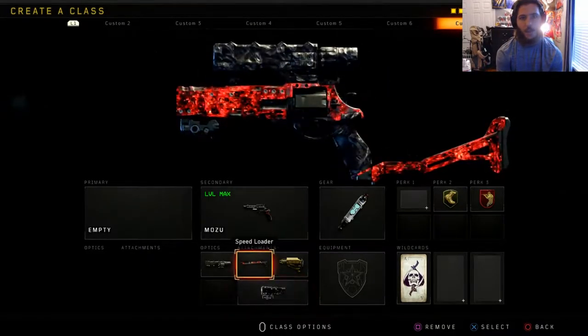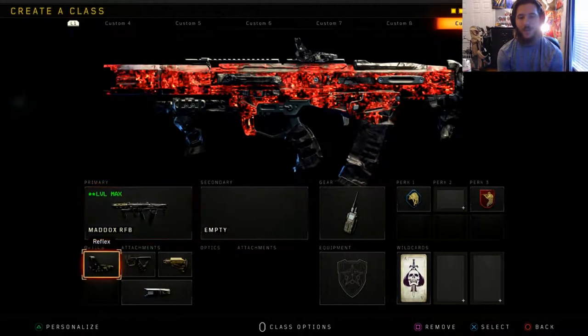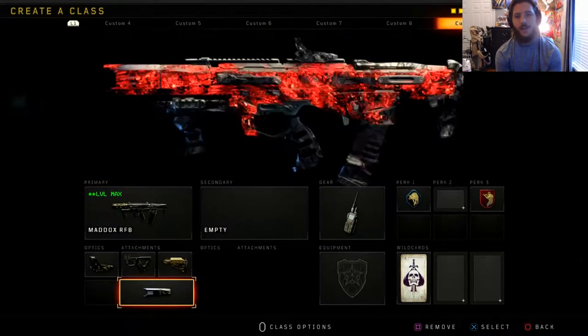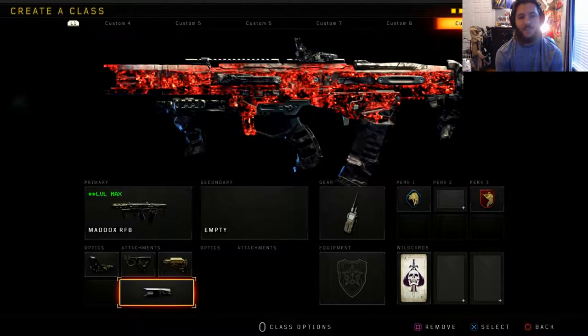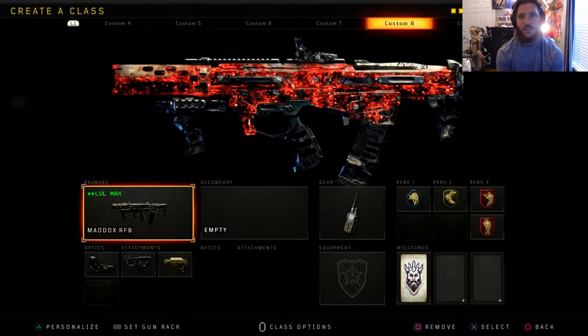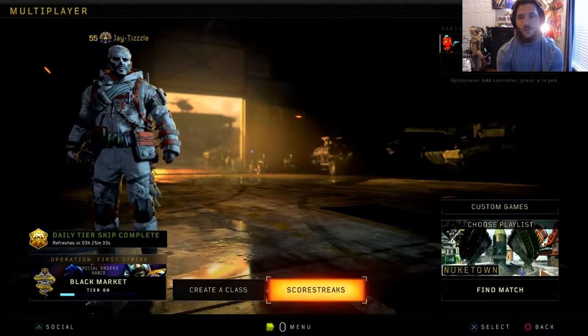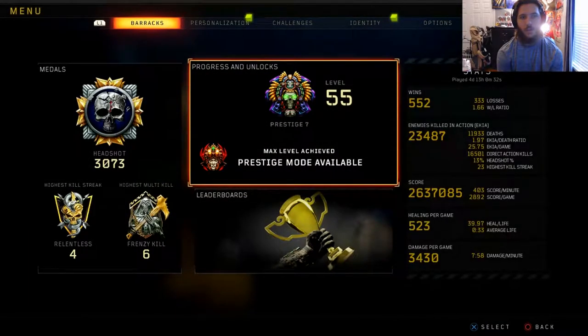Next up we have the Maddox, which is my favorite gun in the game. Then we have the Maddox with Echo Fire because I was trying to get a gameplay with that, but I just seem to choke every 100-kill game I get with this gun. We'll hopefully get one next prestige. Here are the classes — now let's go over the stats.